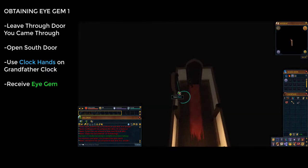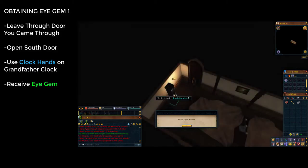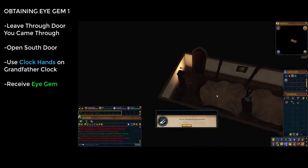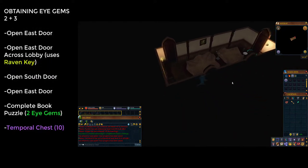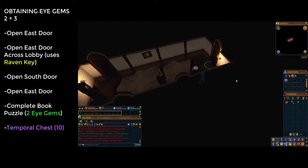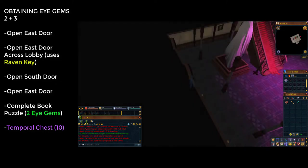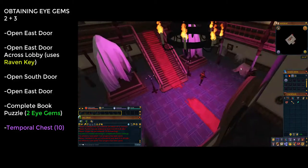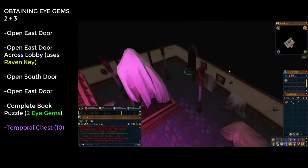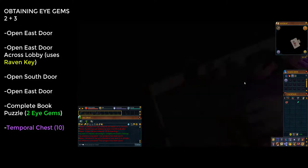Once you have those, go back through the door you came through, then go through the door to the south — you're back in the safe room. Use the clock hands in your inventory on the grandfather clock on the western wall to get an eye gem. Once you have it, run through the eastern door into the main lobby and enter the door on the eastern wall using the raven key.